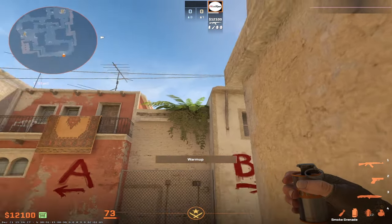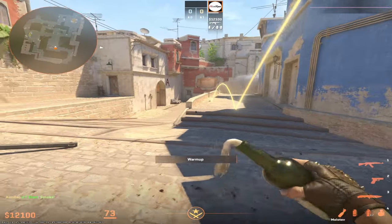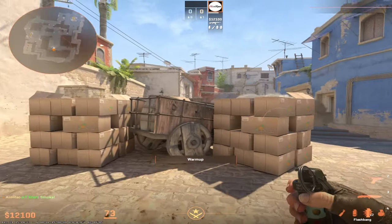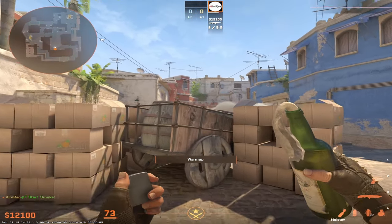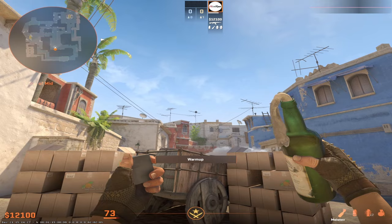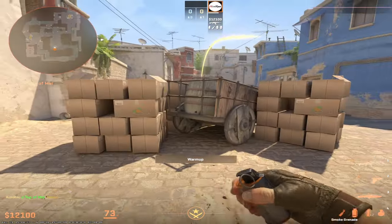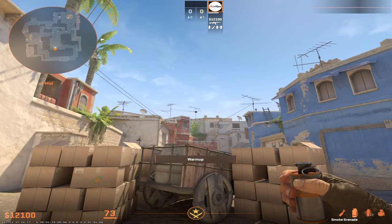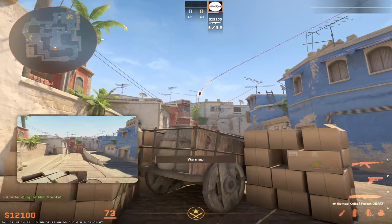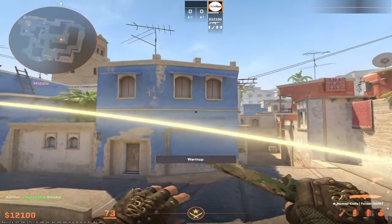For the crossing lineup, it's a simple left click throw and it will smoke the cross for you. If you're stuck here and want to molly nest, line yourself up with this antenna while hitting the back wall and do a W plus left click throw. You can use the same position to smoke nest — just aim at the antenna, press W, and do a left click throw.